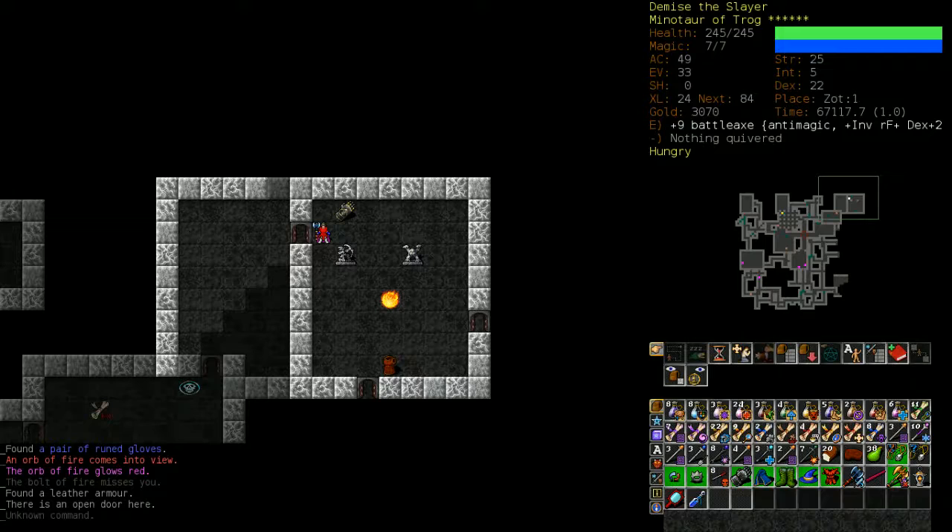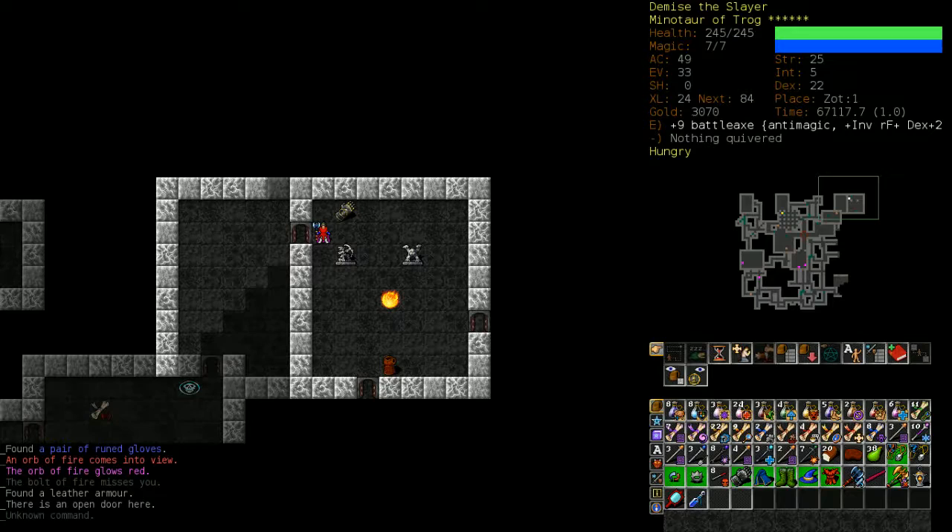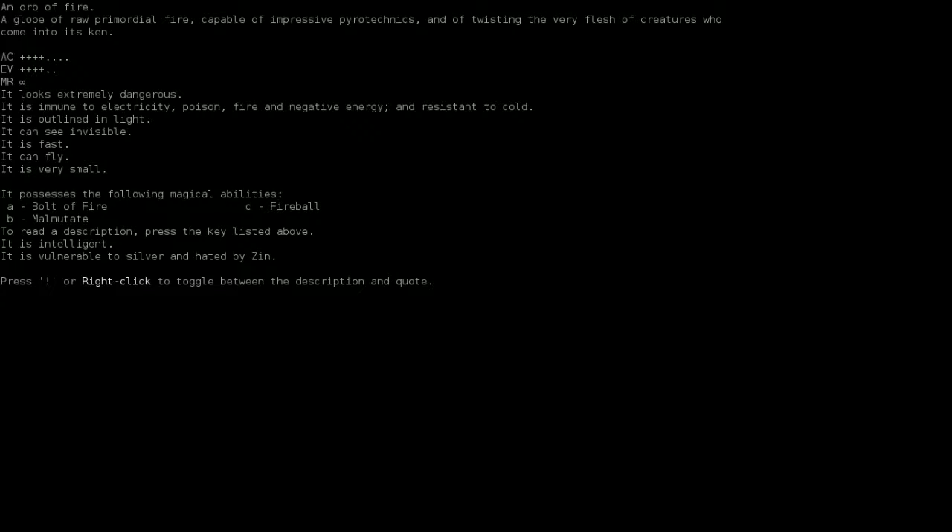An orb of fire is an extremely dangerous, very fast-firing ball of death. It has two attacks — bolt of fire and fireball — which do a ton of fire damage. What makes it so dangerous is also its ability to malmutate you, giving you bad mutations, combined with its incredible tankiness. It has one of the highest health pools in the game.